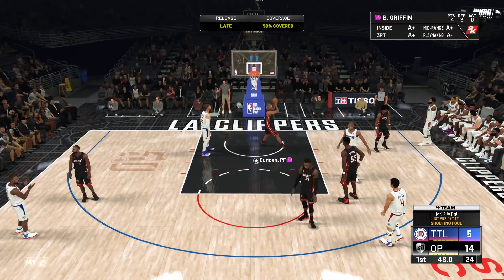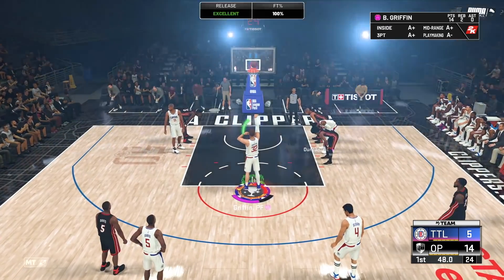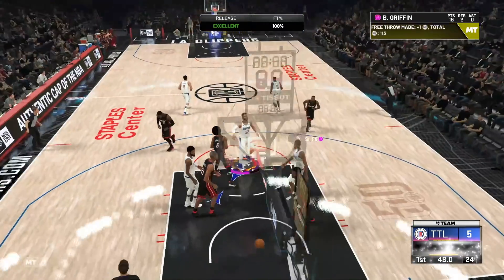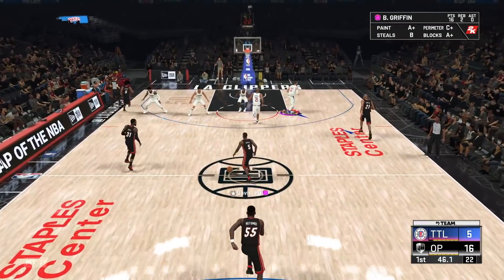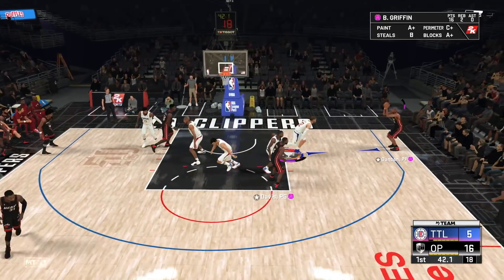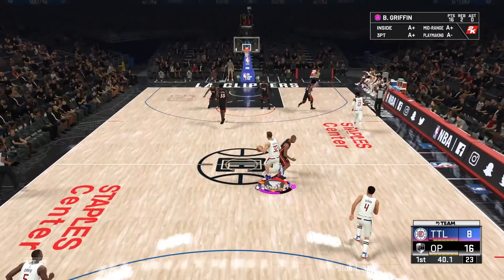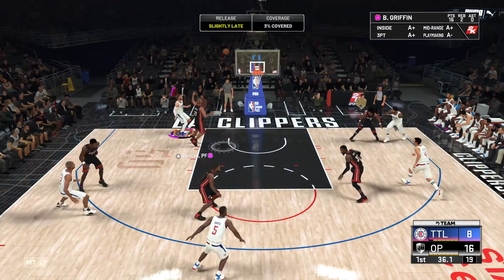Hop step, steps in - couldn't get separation there but got to the free throw line. This is a top five card in my team - I'm saying that already. This is a top five card in NBA 2K20 MyTeam. He's not necessarily free because you have to grind for him, but he can't be purchased which is a good thing. You've got to grind for one of the best cards in the game.